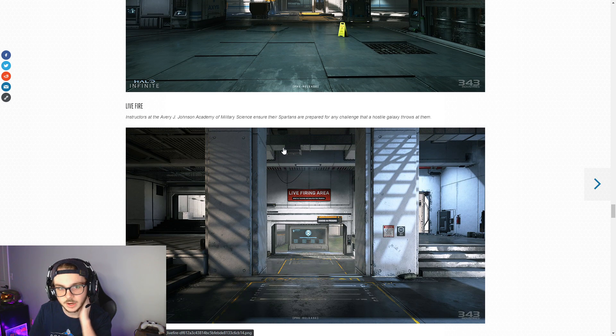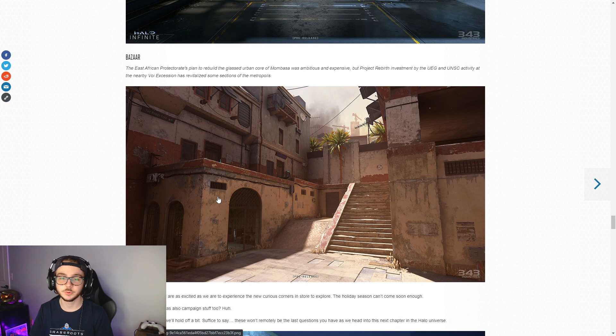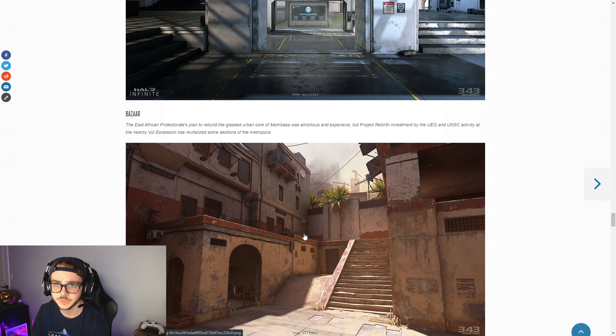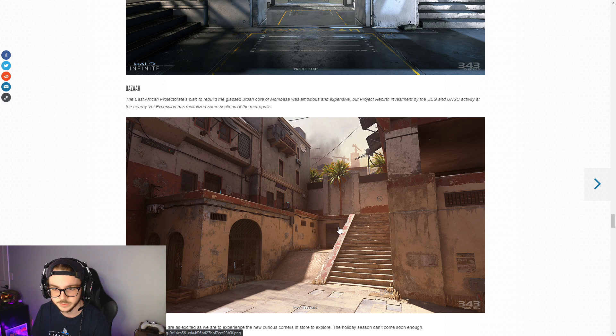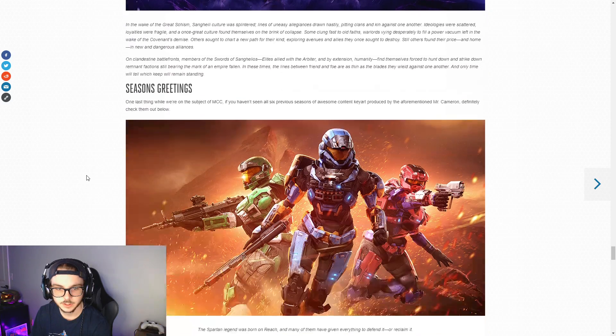Down here we've got Live Fire - the instructors at the Avery J. Johnson Academy of Military Science ensure recruits are prepared for any challenge the hostile galaxy throws at them. And then Bazaar - this map looks really cool. I've heard Cole was saying this map looks like Turf. I think it looks like a mixture, almost like a map out of CoD - and I know some people might trip when they hear me say that, but that's not a bad thing. This map is definitely very attractive. Just looking at these screenshots compared to the campaign trailer gameplay from a year ago - night and day, this stuff looks way better.